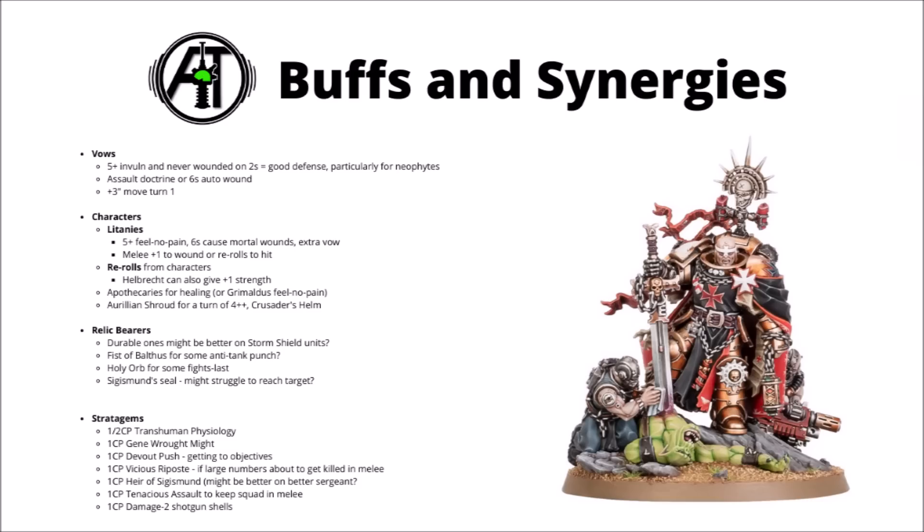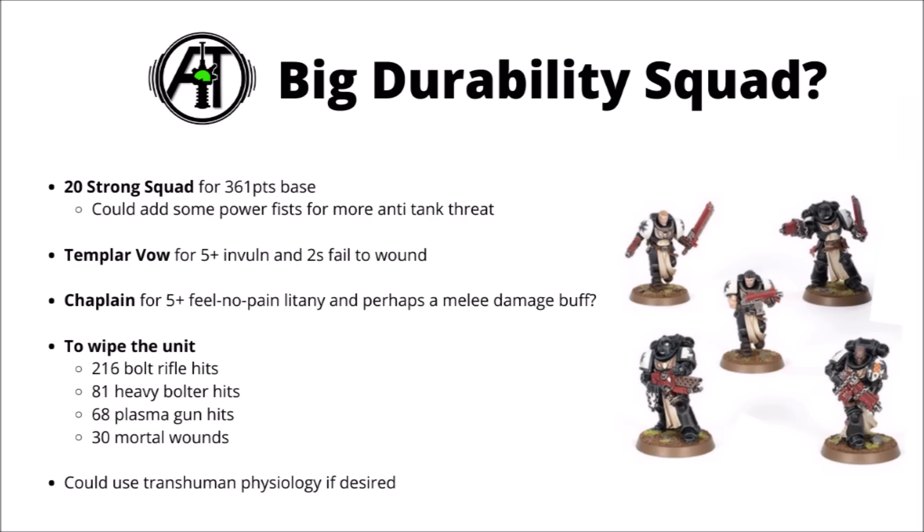In general, if I were using these guys, I would invest in some decent character support. Potentially the combination of Helbrecht and Grimaldus does seem like quite a nice all-rounder — massively more dangerous in combat, and Grimaldus can help out a bit with his feel no pain for durability as well. Talking of toughness, it is interesting to see just how hard to remove we could make a squad if we build it up to the maximum.